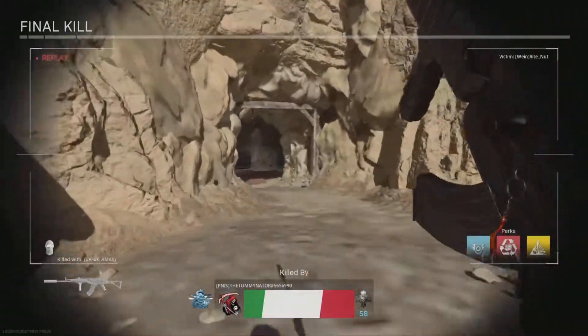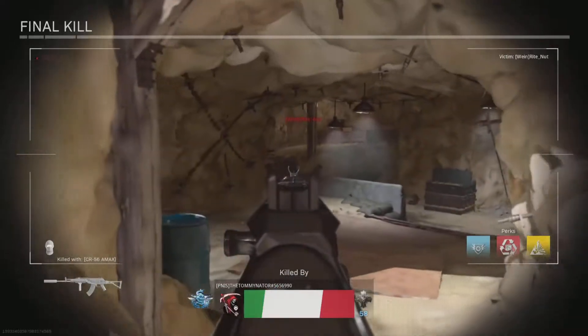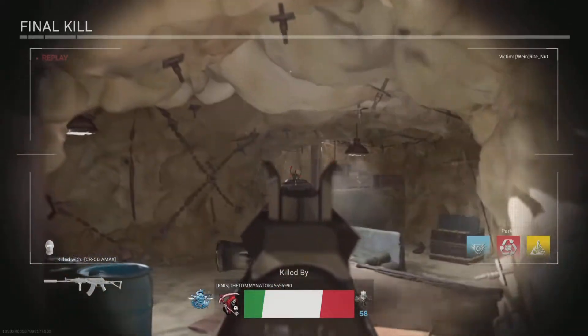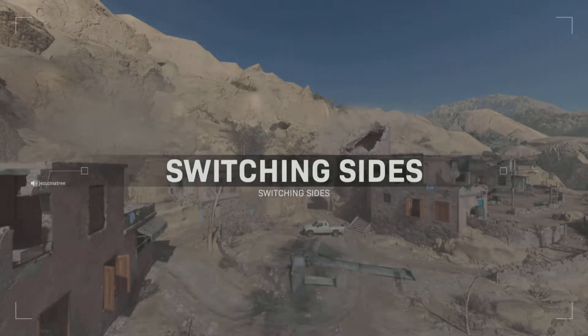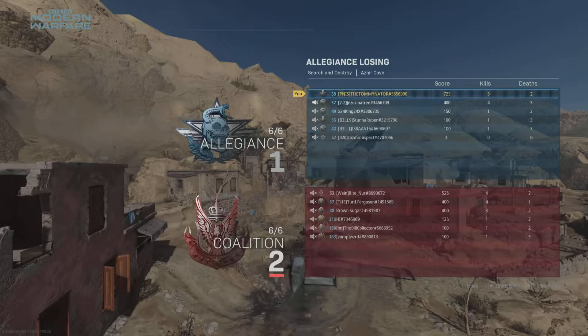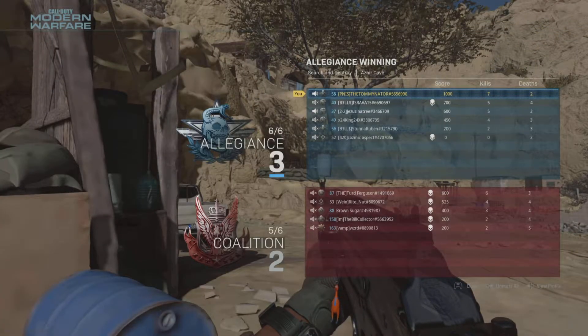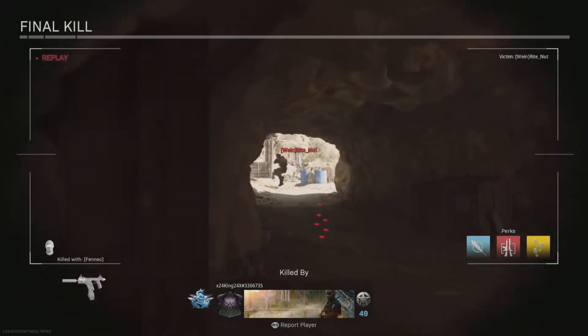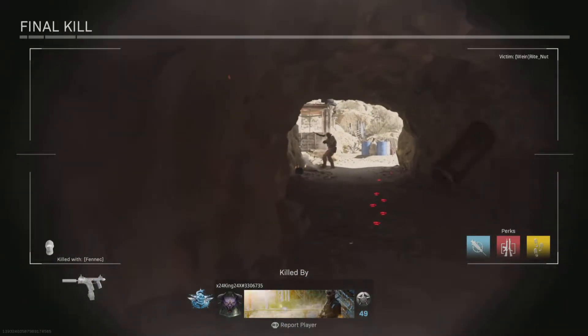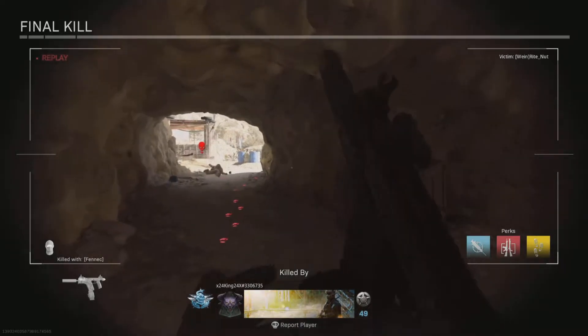Everything looks really smooth but some things pop in and out, and apparently some things are just not there. Switching sides — still better than anyone else on our team. Looks like they're locked up. I'm pretty sure it's getting worse. Maybe I should try to restart.